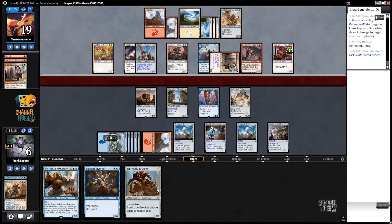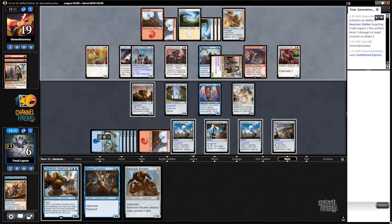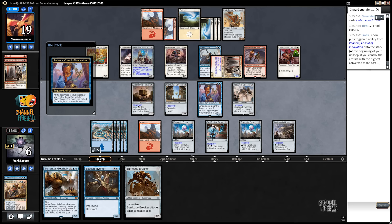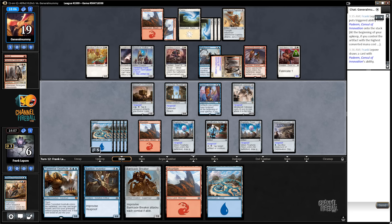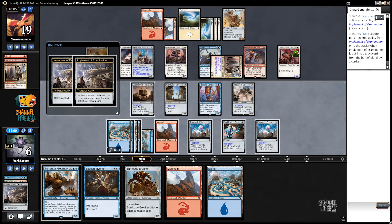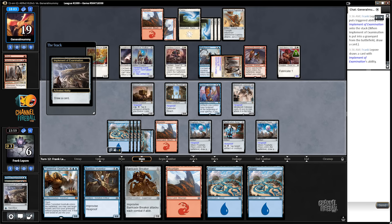I can't imagine the situation where I'm like, oh, I should have played around Quicksmith Rebel. We did find another artifact, I guess. I doubt they're gonna attack here — sweet. So we got a one turn reprieve. And we get to draw from Padim and draw two from Implements — so this is actually four cards here, which is nice. Two of them being lands is less nice. Three of them being lands is less nice.